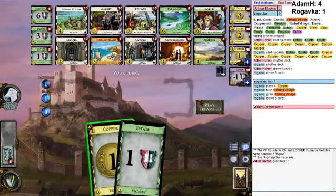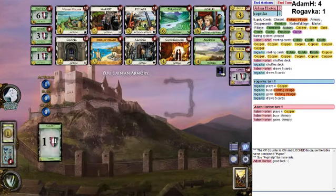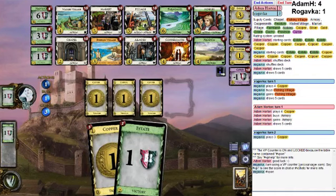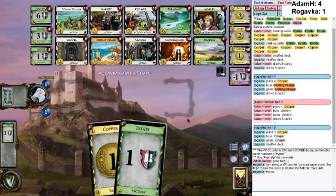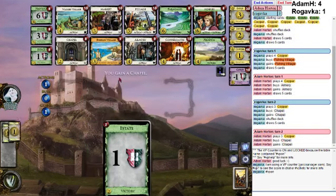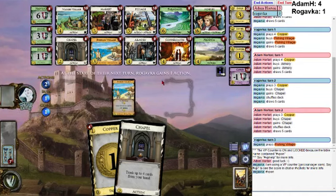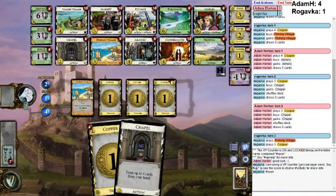We want to try and balance economy with thinning, which will depend on our draws of course, and win a Noble split. Noble split's probably gonna be a big deal. Armory, go. I say that Noble split is a big deal, and then I buy something that doesn't gain Nobles. Okay, well, this is unfortunate, but it's not the end of the world. It makes me a little bit happier that I got the Armory.